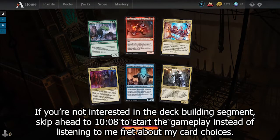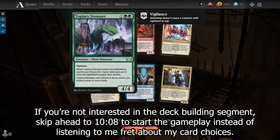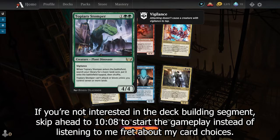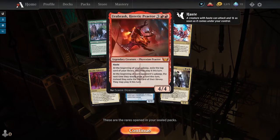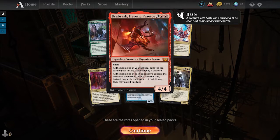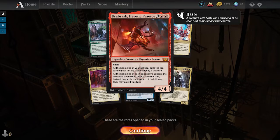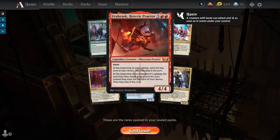We have for our rares: a Topiary Stomper for one green-green, a plant dinosaur with Vigilance, 4/4. It enters the battlefield and you get a land on the battlefield tapped, but it can't attack or block unless you control seven or more lands. Not the best card in the world. We got an Urabrask, Heretic Praetor — three red-red, a 4/4 Phyrexian Praetor with Haste. You can exile your top card at the beginning of your upkeep to play it, so you basically get two draws, and then you limit your opponent's draw. Pretty good card.